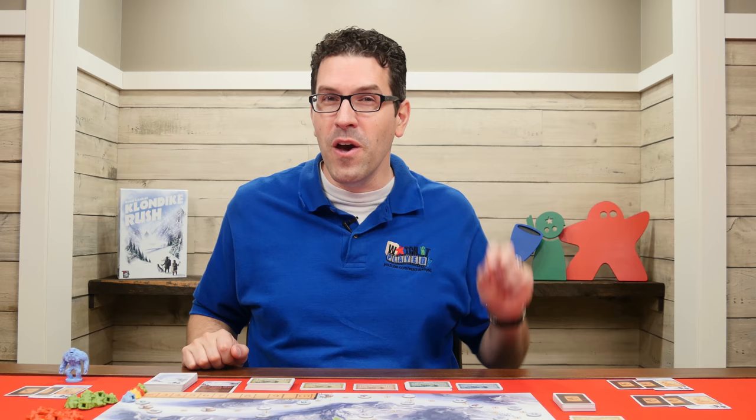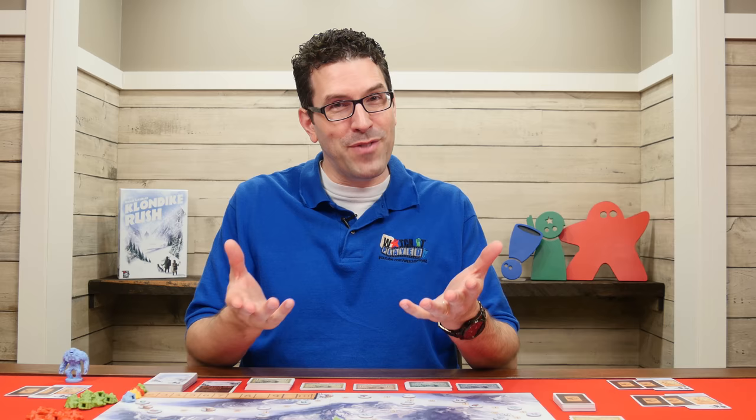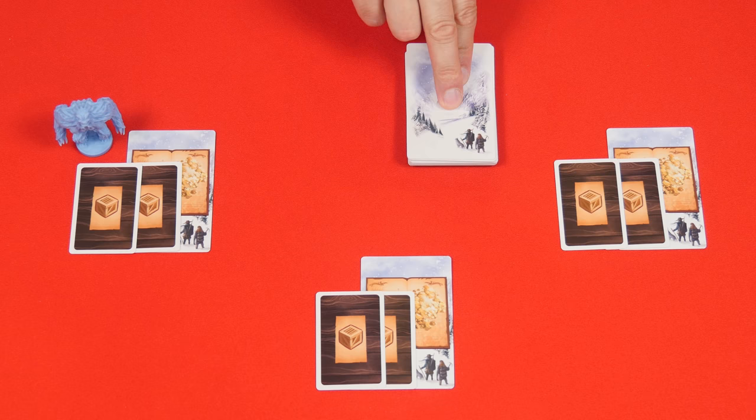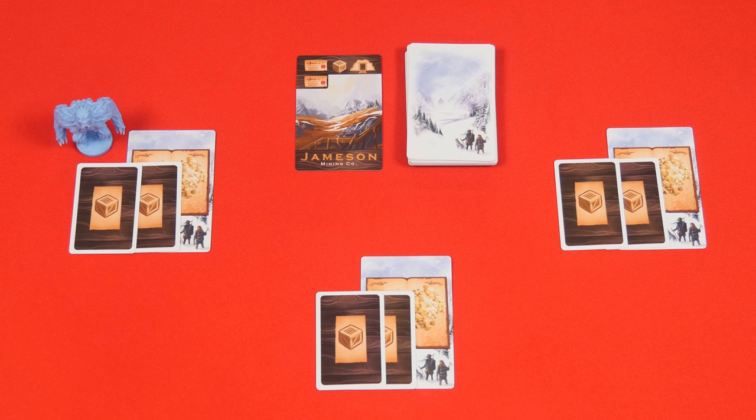In Klondike Rush you'll be influencing the success of four different mining companies while trying to invest in the ones that you believe will be the most profitable so at the end of the game you have the most wealth. The game is played over a series of turns starting with the first player and then going clockwise around the table. On your turn you'll be known as the active player and you'll perform four steps. First is the draw and bid step where you'll draw the top card from the mining company deck and place it face up on the table where everyone can see it.